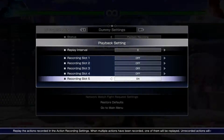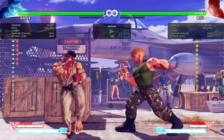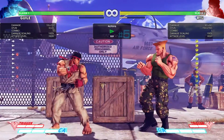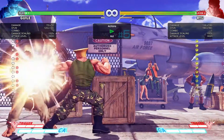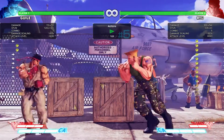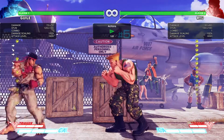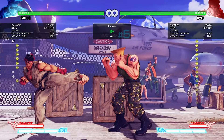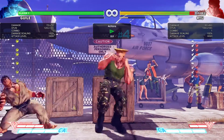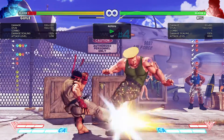One last move I want to cover — Standing Medium Kick. That one you can actually whiff punish. We get the counter hit. The hit stun on that is ridiculous. Standing Medium Kick, like I said, is also a really good poke. It's plus three on hit, plus five on counter hit. You can use it, but it leaves you open. Let me see if it avoids the sweep, because he lifts up his leg. At that range, I get hit. So it's a good normal to throw out.